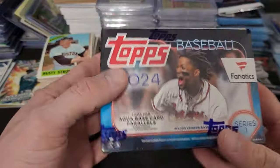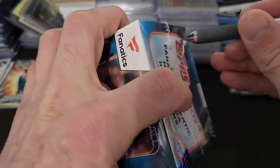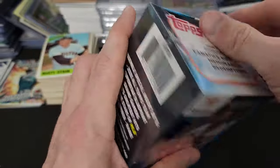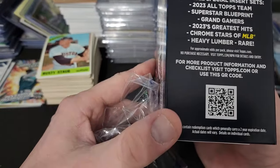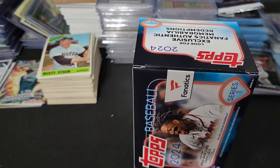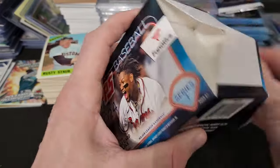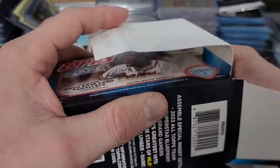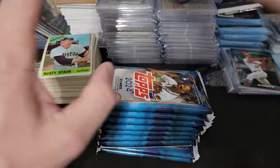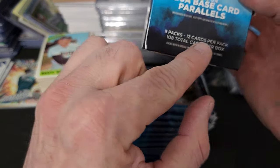All right, quick little Sunday fun day rip — Fanatics exclusive blaster. Let's take a look and see what these exclusive green, teal, or aqua cards look like. I saw aqua or teal online, I'm not sure. These are not the Easter ones — they have the aqua colored cards in them, which is a Fanatics exclusive. I think this has more packs — nine packs and 12 cards per pack, 108 total cards per box.